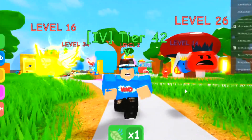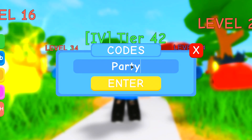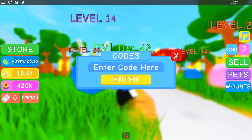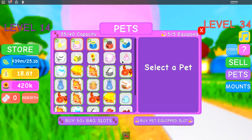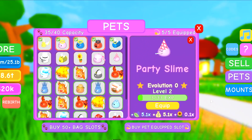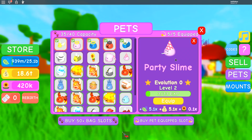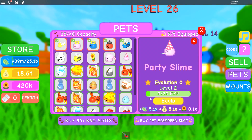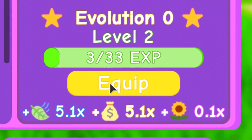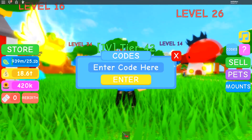The first code you want to redeem is Party Slime. I did already redeem that code — it gives you a party pet, right there. Pets are now buffed, so if you redeem this code you'll get a pretty overpowered pet. The stats are even better than last time — it has 5x grass and 5x money. So redeem that code and you get a pretty decent pet right there.